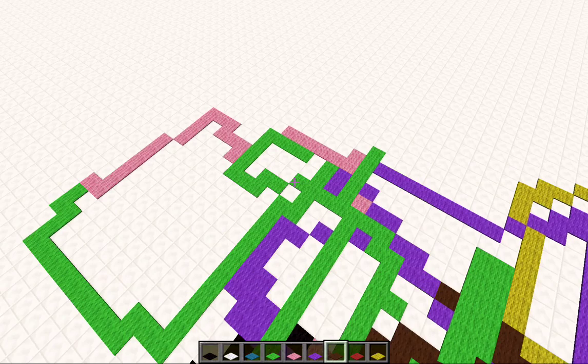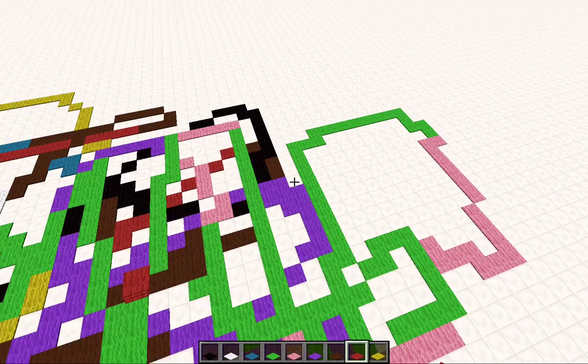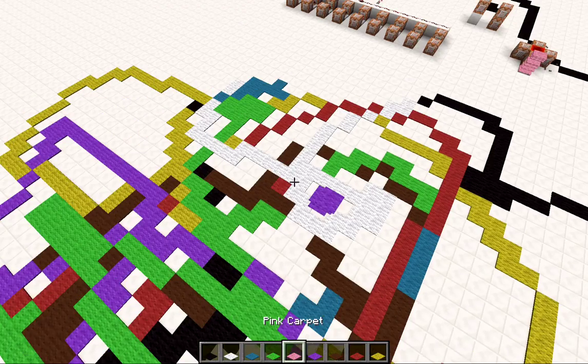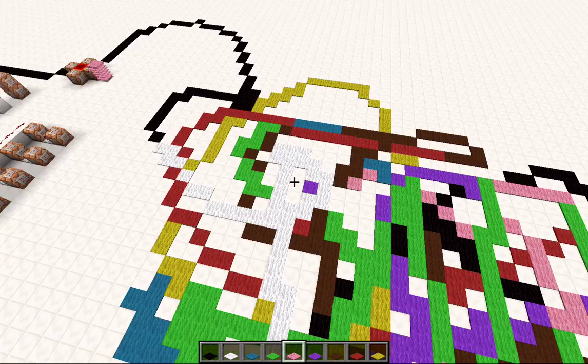I've got a cool little thing going on here — just a mess of vomit colors, rainbows. But yeah, let me show you what's actually happening here.